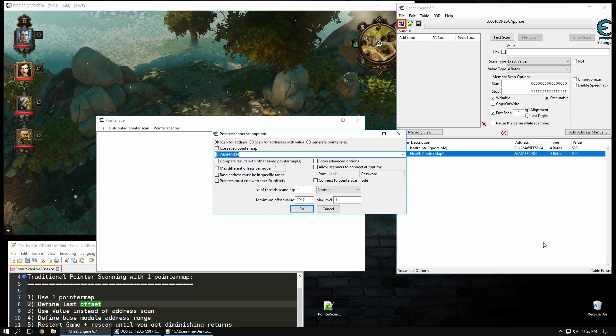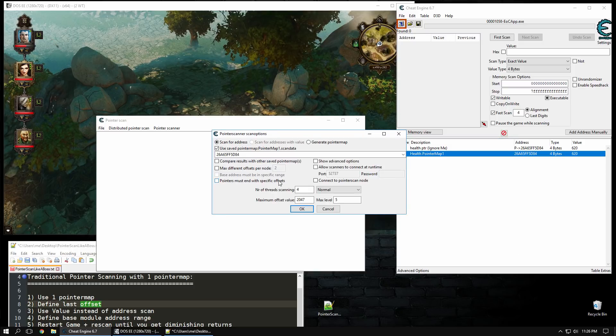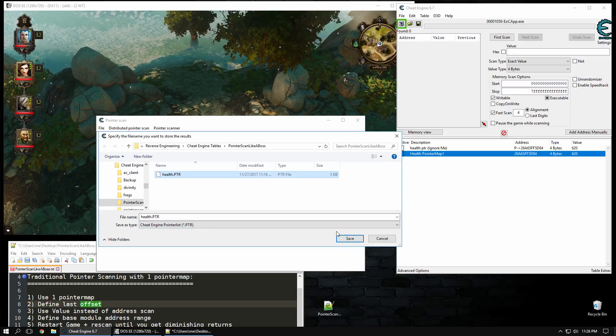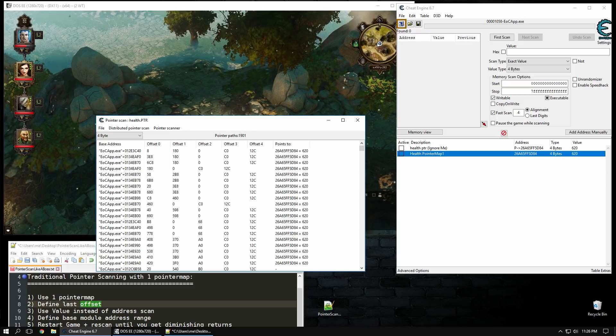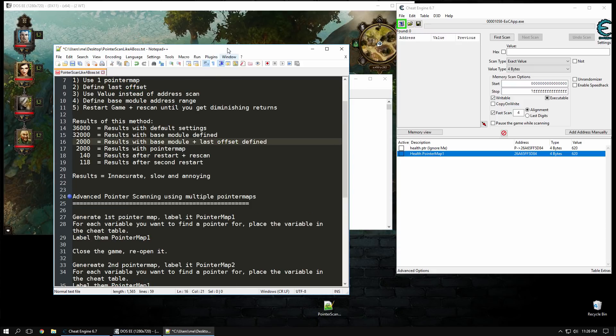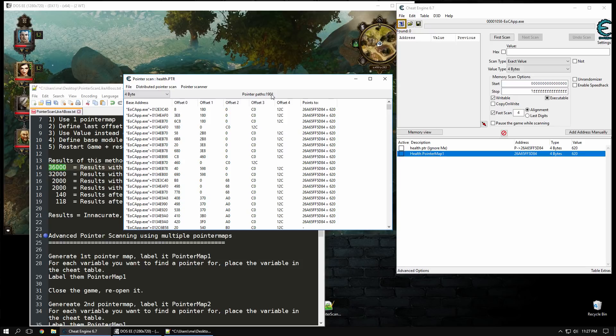We're going to right-click here, pointer scan for this address. We're going to use a saved pointer map and select pointer map 1, and we are going to define the last offset which is 12C. You're just going to use default settings here and it works fine 90% of the time. You'll see it's using the pointer map rather than scanning every single address from scratch, which is where the huge time saving comes in. We got about 2,000 results. That was using a pointer map and the last offset - if we hadn't done that, we would have got 36,000. So we're instantly down to 2,000, which is pretty good.